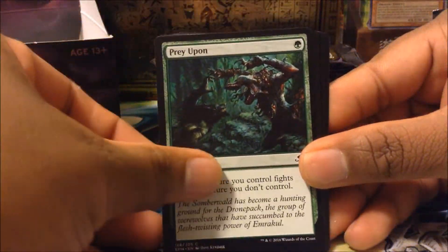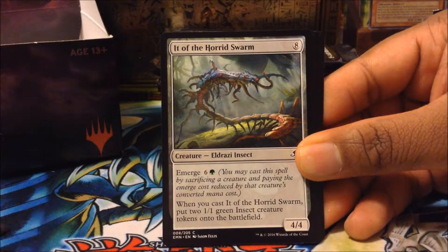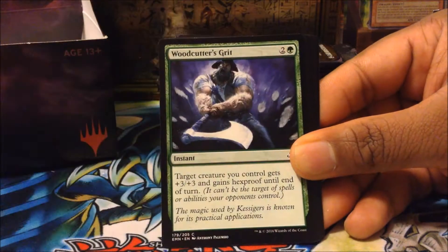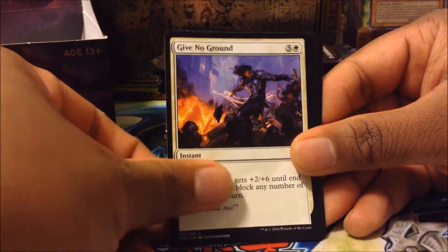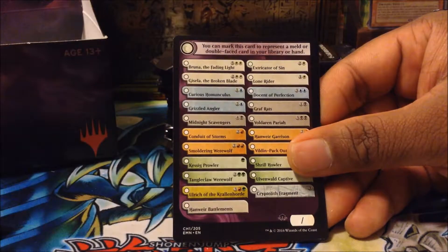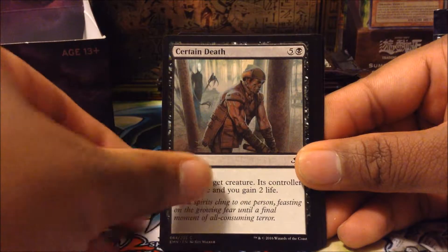On to the second pack. Let's see what we get out of this one. First card is Prey Upon, then Waxing Moon, It of the Horde Swarm, Borrowed Malevolence, Woodcutter's Grit, Turn Aside, Alchemist Greeting, Spectral Reserves, Laboratory Brute, Blast Alliance, Give No Ground, Murder, Stormcirk Occultist, Midnight Scavengers, a Checklist, and a Token Creature Spirit.